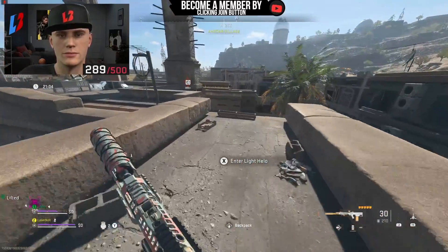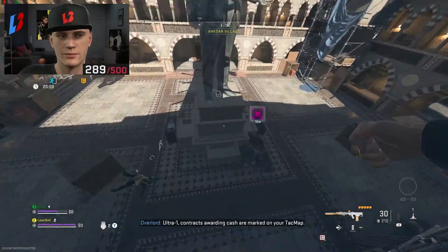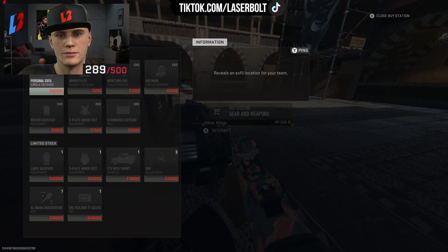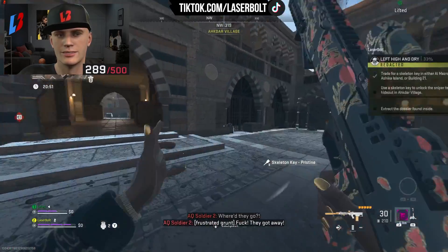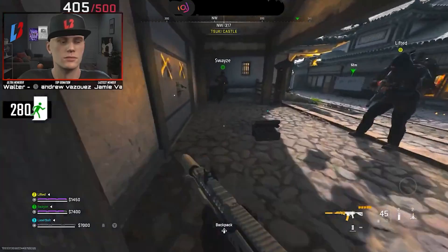The best method I found is to make sure you have a secure backpack, because that's going to allow you to extract with a GPU wherever you go. Doing it in Al Mazra and finding the GPU takes a long time. I found that the best way is Ashika Island and Building 21. For Ashika Island, you want to make sure you have a secure backpack — you can actually make one while you're there.